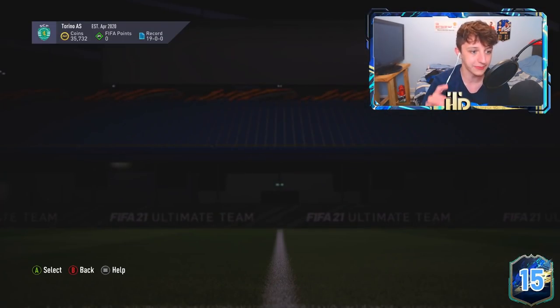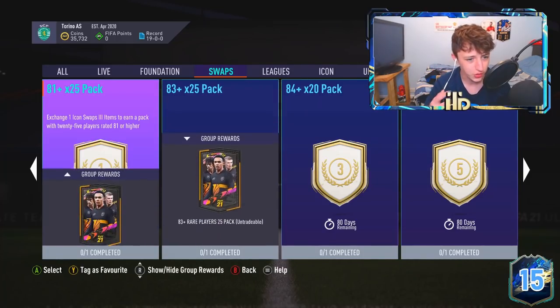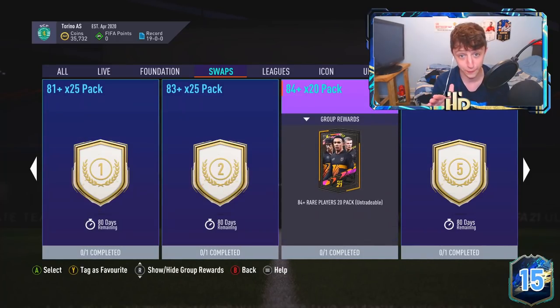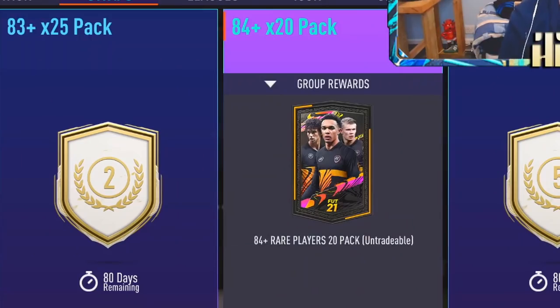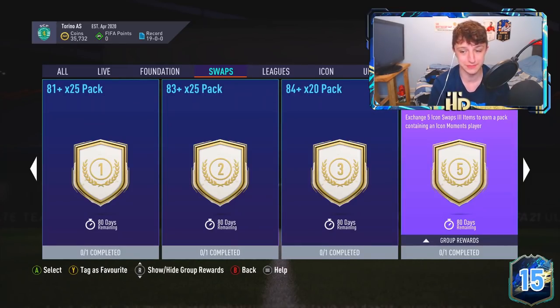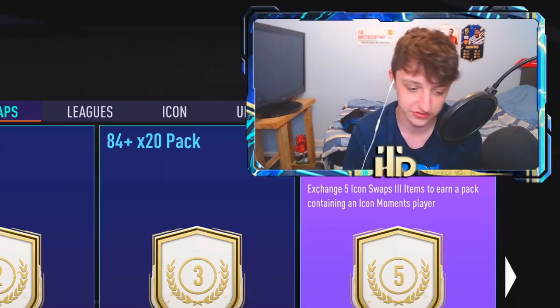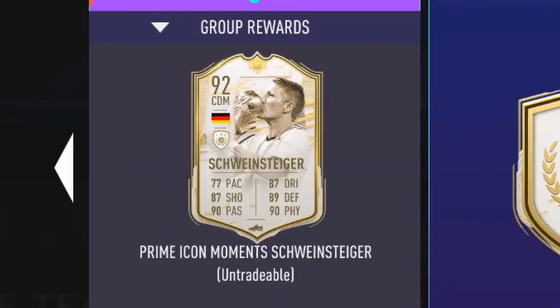Moving off the topic of murder - Icon Swaps looks absolutely immense. We have the 81 times 25 for one token - one token, 25 items, probably better than the 84 pack. Two tokens gets the 84 times 24. Three tokens is the Icon Moments pack which has been in the code for like months - I pointed it out on Twitter and everyone said nah, not this early in the game.